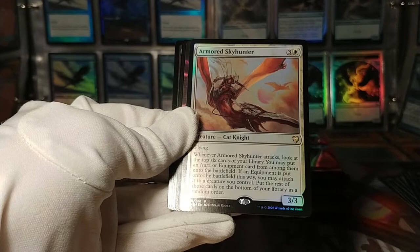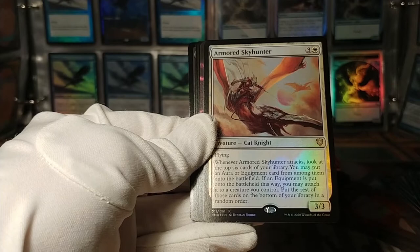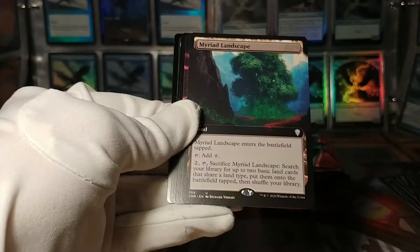Armored Sky Hunter is a foil rare. Whenever it attacks, look at the top 6 cards and put an aura or equipment from among them onto the battlefield — you can attach it to a creature, rest on the bottom in random order. For 4 mana, that's actually pretty good in an equipment deck.